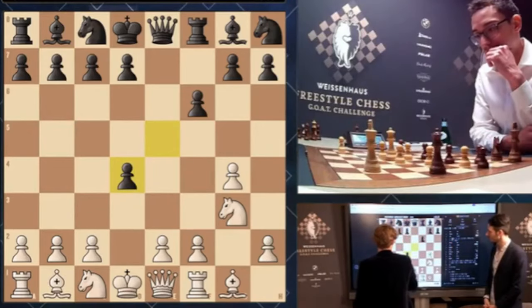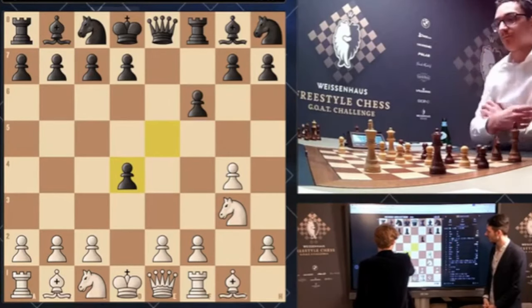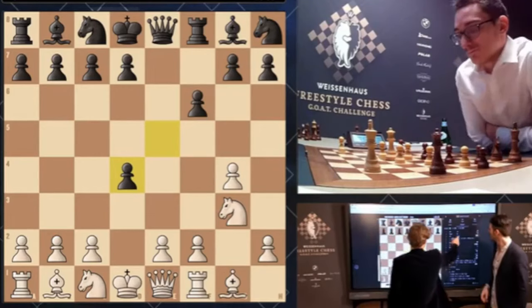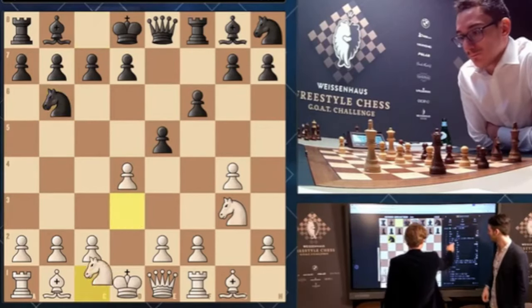So maybe instead I could regain the pawn by playing something like queen b4 or knight b3, but it didn't look too appealing. So I was quite relieved when he went for knight d3.